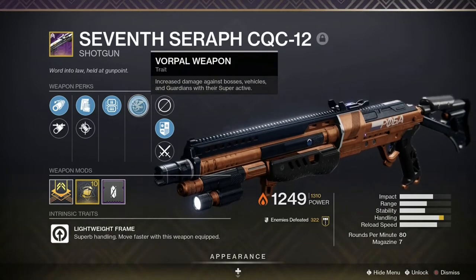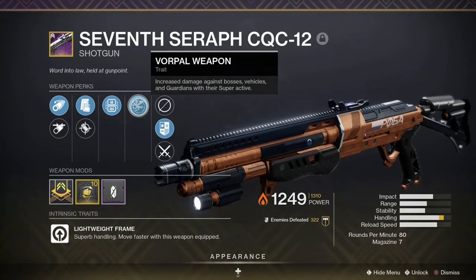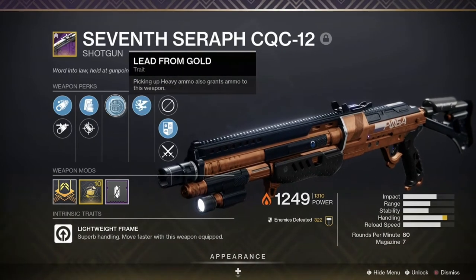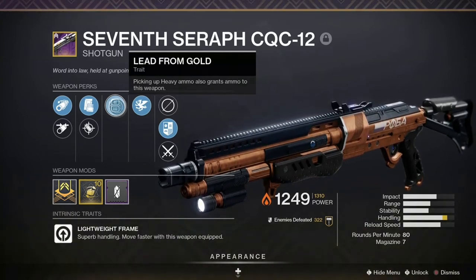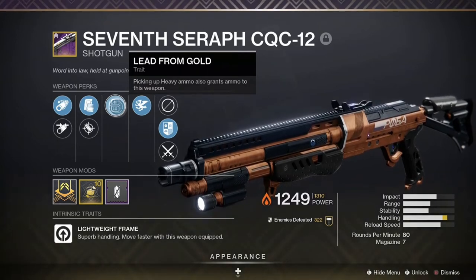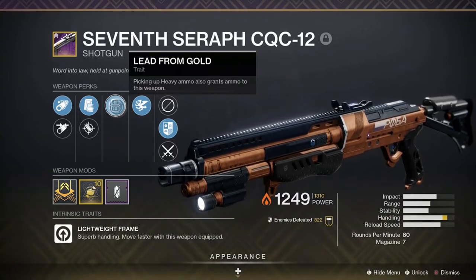In the energy slot is the 7th Seraph CQC-12. It has Vorpal Weapon, which makes it do bonus damage against bosses and vehicles. It also has Lead from Gold, so whenever we gain heavy ammo, it also gains special ammo. I also put Boss Spec on it, which stacks with Vorpal Weapon. So when it comes to champions, this shotgun hits like a speeding freight train. Plus, since it's a 7th Seraph weapon, it can also spawn Warmind Cells on kills.